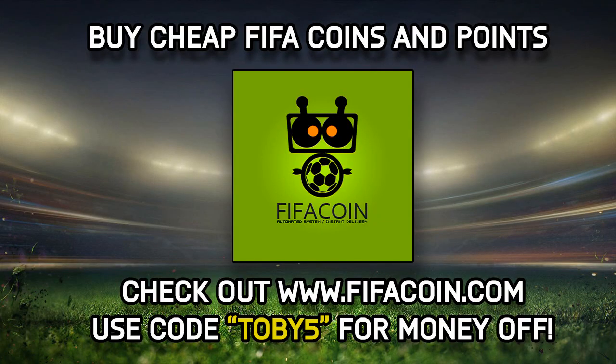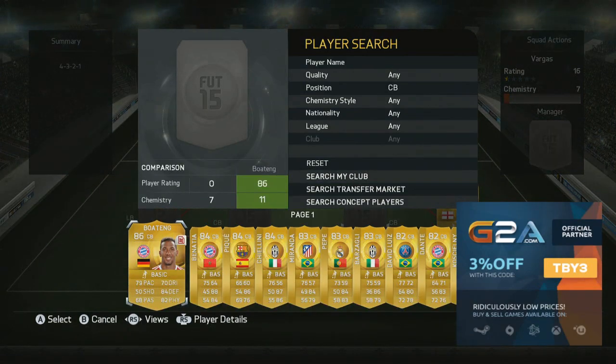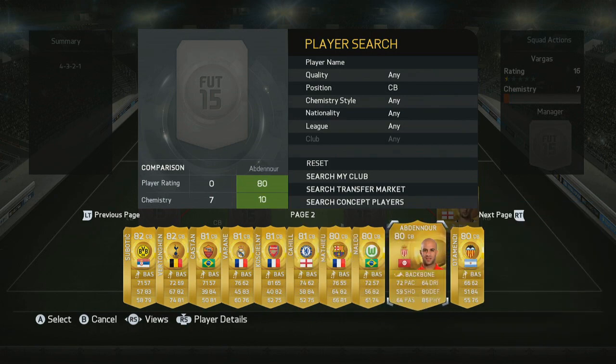And if you do need to get some coins as well, check out fifacoin.com — they've got very cheap prices, great ways to get them into your account, and also pre-loaded accounts with either coins or FIFA points on, which is really cool. If you use the code TOBY5 you get money off their already crazy prices. Or if you'd prefer to get some MSP or PSN codes, check out g2a.com also in the description and use the code TBY3 there.